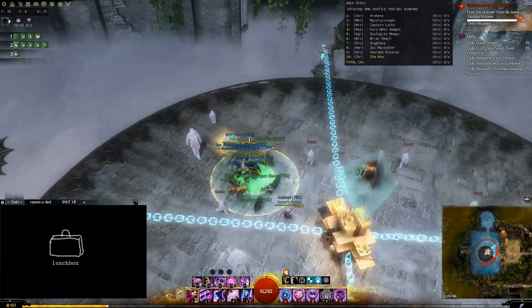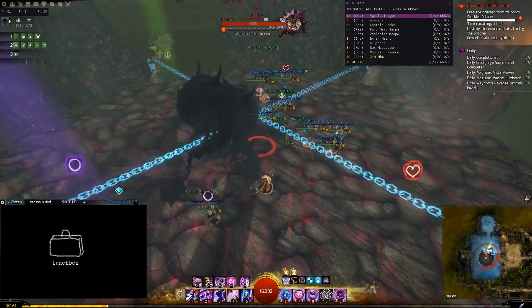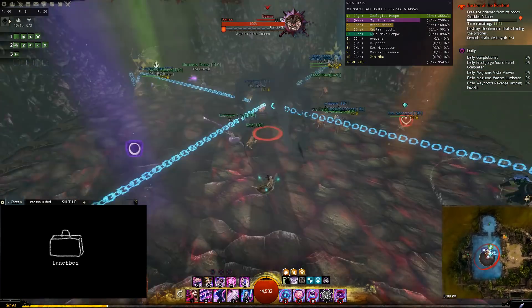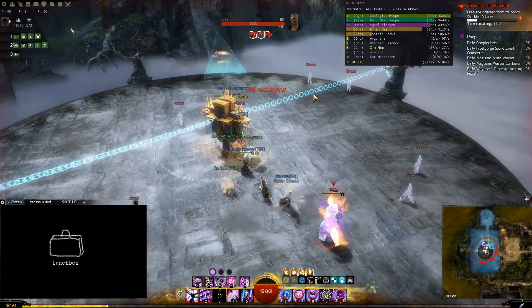For the first part of the fight, you have two options: either go up with the zerg to help coordinate chains so that they are destroyed simultaneously — and while doing this, potentially taking the slam aggro away from one of the DPS attacking chains — or stay down and help hold the prides using sword 3.